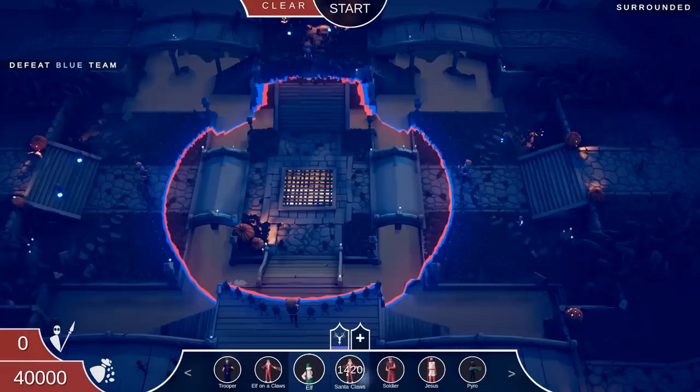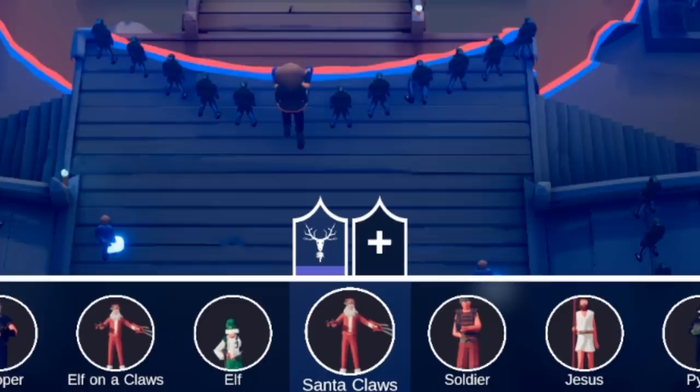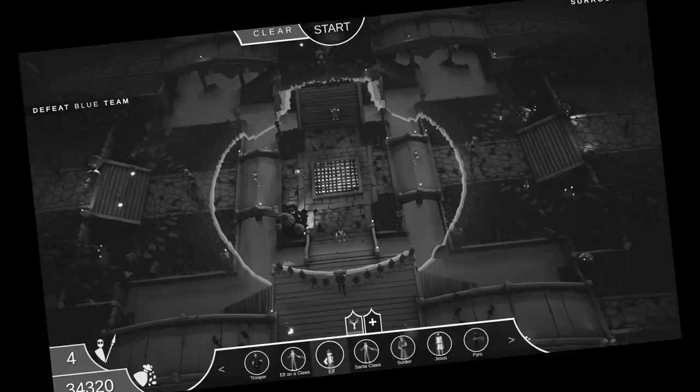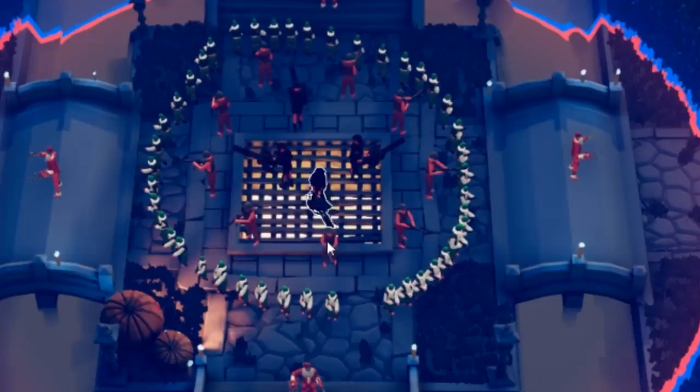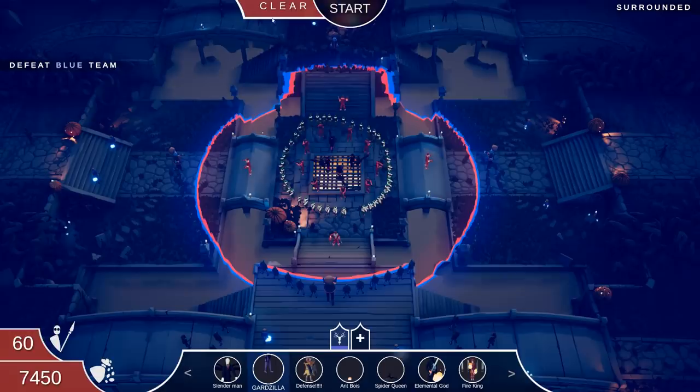We're gonna need Santa Claus now. He's 1,400 bucks and we have 40,000 bucks — I'm gonna get four Santa Clauses. We cloned them to help defend ourselves. We'll put soldiers on the inside of this ring and some pyros just for the pyrotechnic abilities. Guardzilla! How big is this guy — he's 23,000.